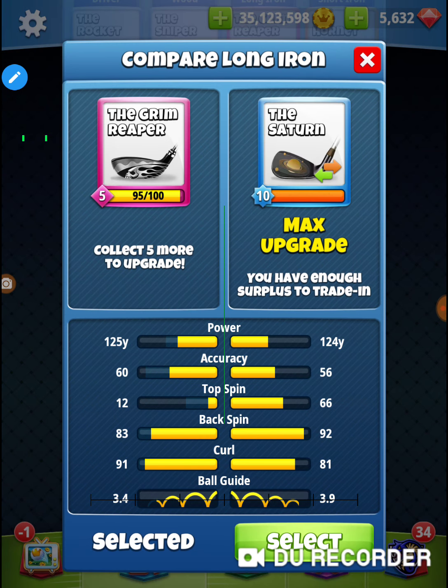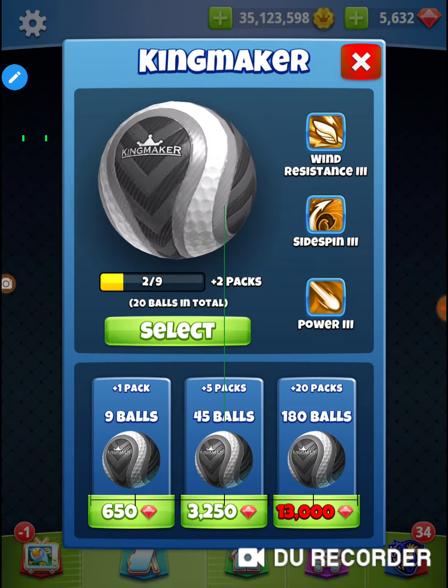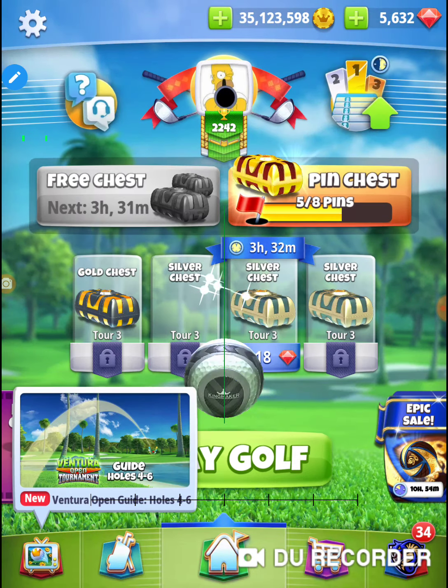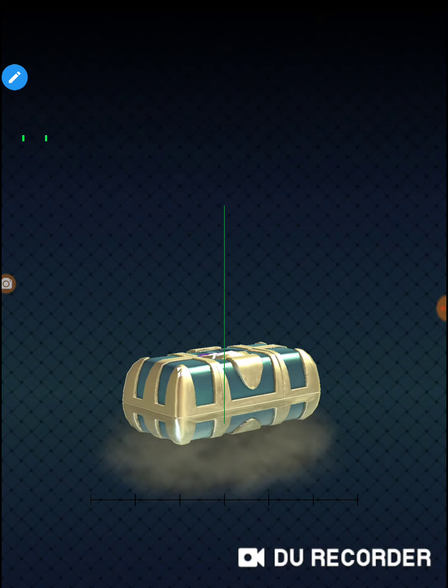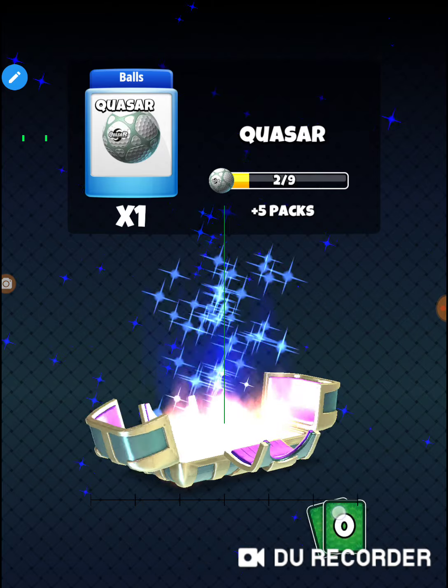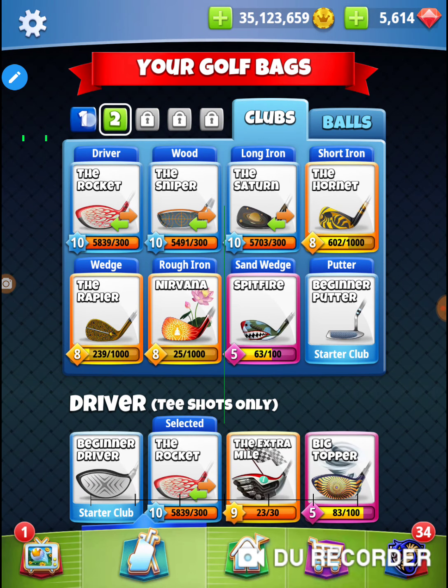I usually take this with my Saturn, but the Grim Reaper would be a little bit better because it hits a little bit farther forward. We always get headwind here so it's always an issue — I usually bring a Kingmaker. I'm going to try the backspin shot just to show you what it looks like. If I don't have enough wind to pull it out, I'll do the little bounce over and switch clubs to a Grizzly.